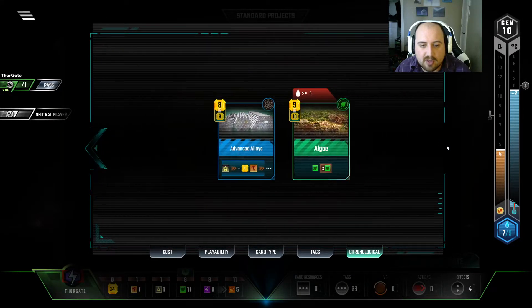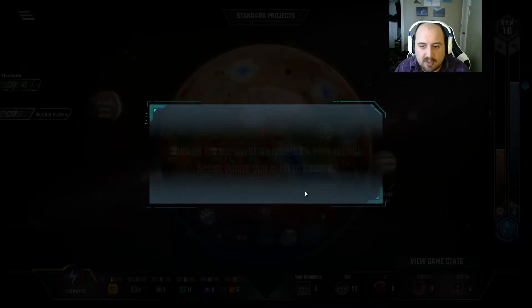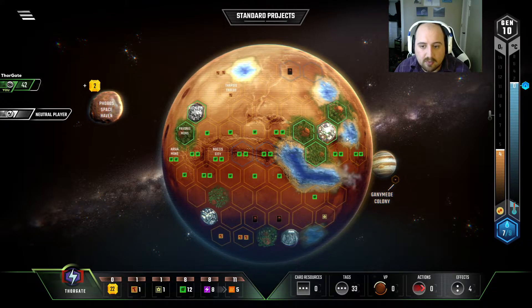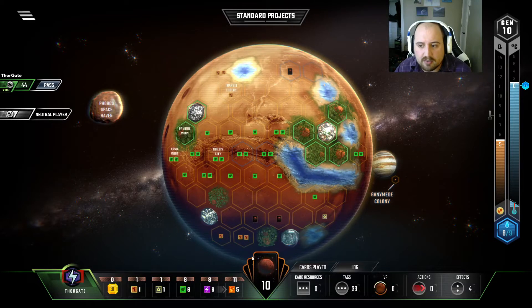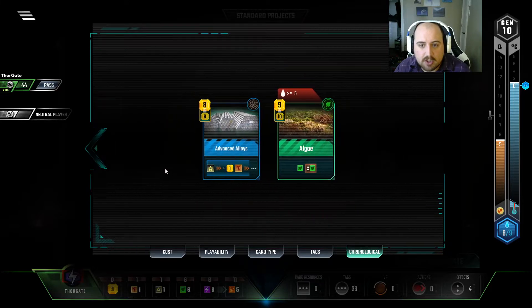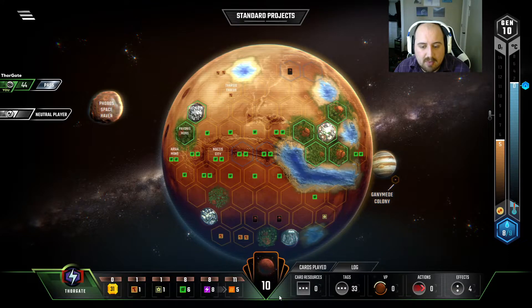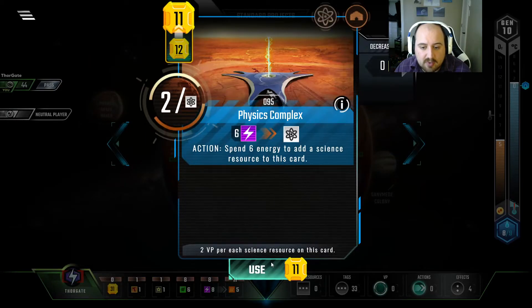I wanted too many heat bumps. Whatever — I'm still going to do the asteroid. We're going to get a little bit of money back. That gets me this ocean here, which completes the encirclement of this greenery that I'm going to buy. There's one more ocean to place, but we have an event to do that for super cheap. Oh, we have Lake Marineris as well — I didn't even realize. Well, we don't need Lake Marineris anymore. So we're not using any metals, are we? Not really. In that case, I won't use any metals this turn, because I have Advanced Alloys that I can play next turn.